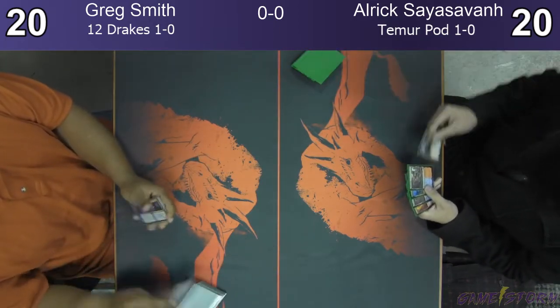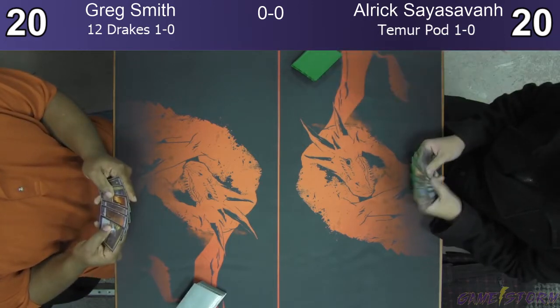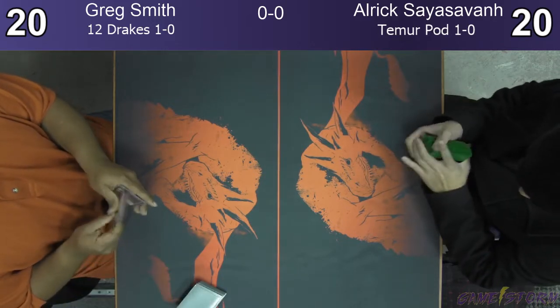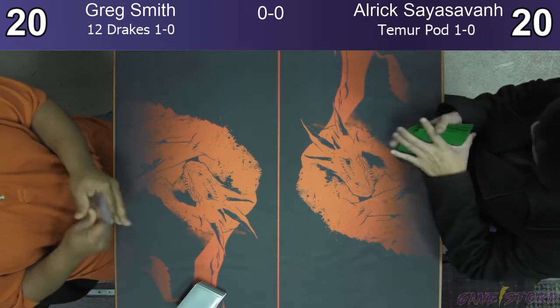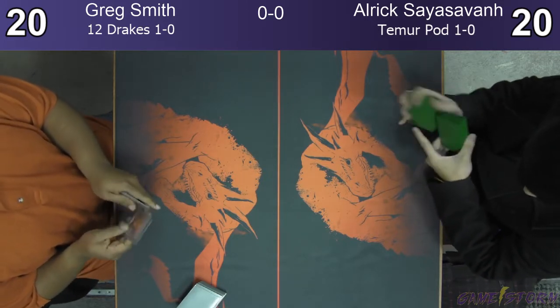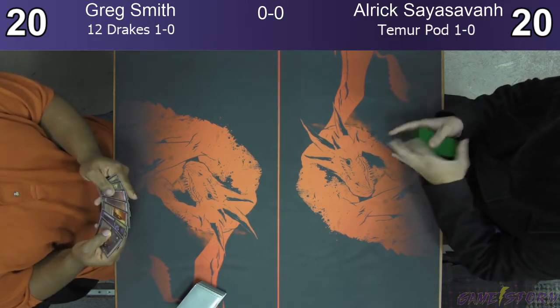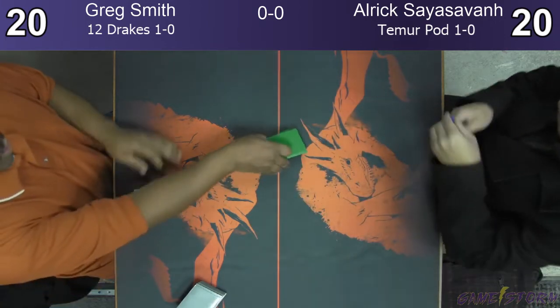I see some lands. I see the Frilled Mystic. Killing Phoenix. I think he's got a mullet in the hand. I think Greg looks like he might keep that — it looks good. He's got a lot of lands though, for sure.